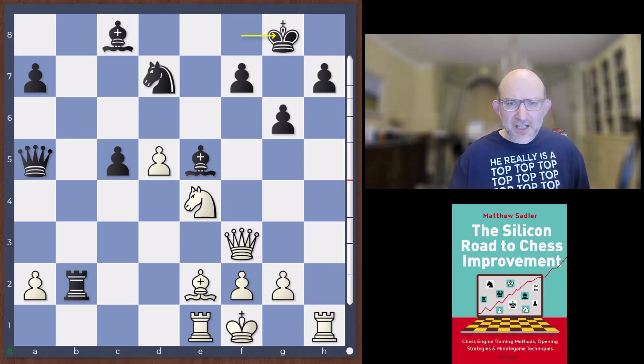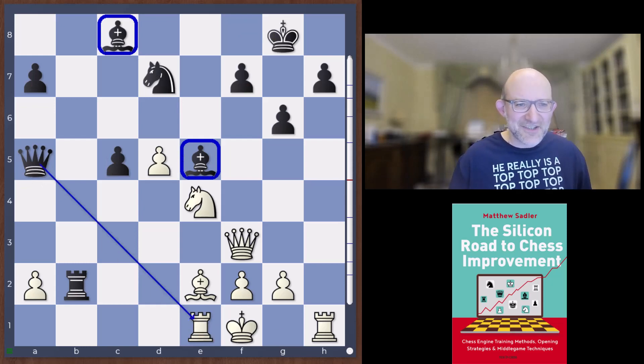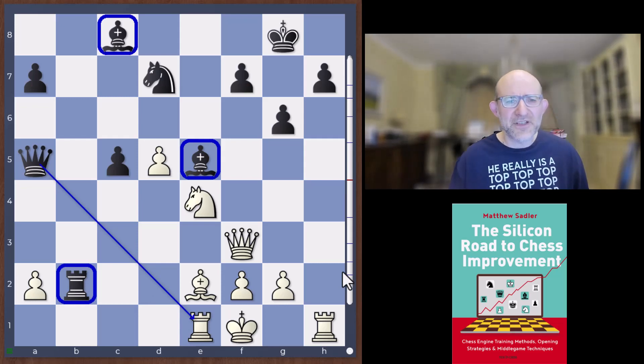The opening was a rather dodgy Grunfeld and Leela sort of limped out to this position. Had to give up the exchange but has some active pieces, the two bishops, and the queen is annoyingly attacking the rook on e1. This rook on b2 is active, so it doesn't feel completely hopeless for black — but here Stockfish took the opportunity to display its incredible tactical talent.